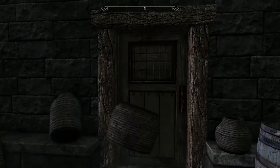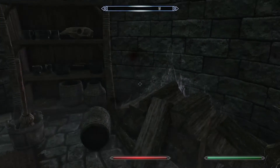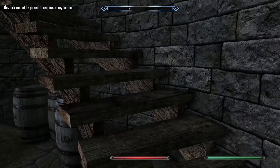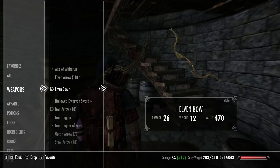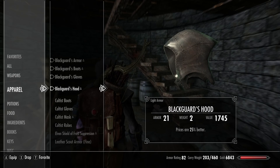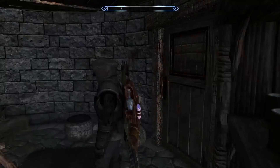Now we'll do the same thing to get out — pick up a basket, hold it about head height, and use your shout and you'll go right through the door. It might take you a few tries; I've done it many times so I'm a bit more practiced, but take your time and you'll get it eventually. I'll show you what the armor looks like, but that's going to be it for this episode. Hopefully you found it helpful — let me know in the comments below if you're liking this playthrough, and I will see you in the next one. Cheers!